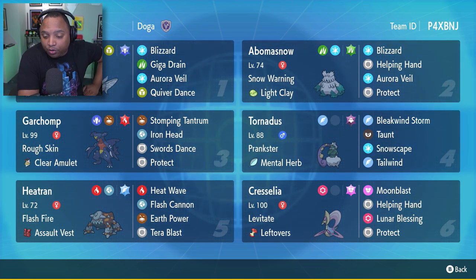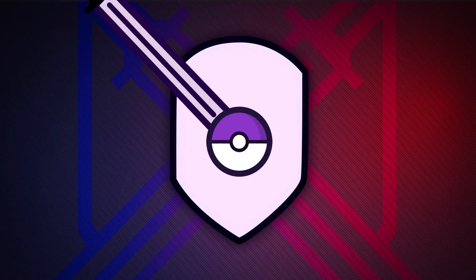It's also got Heatran and Cresselia because those two are just great Pokémon. You can use Lunar Blessing to bring up your Frozmoth again after it uses a couple of Quiver Dances. And then Tornadus does Tornadus things — Weather, Taunt, Tailwind, and Bleakwind Storm is pretty much the staple for Tornadus. Anyway, we're going to take this team into the battle arena and see how we do. Follow me!